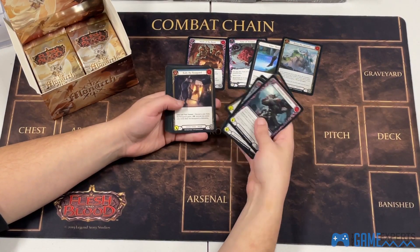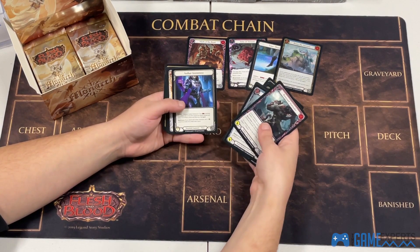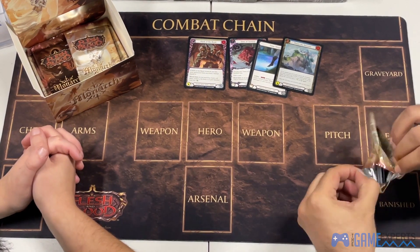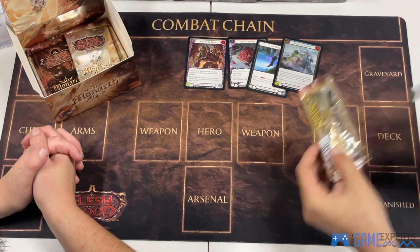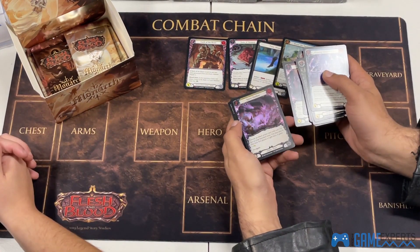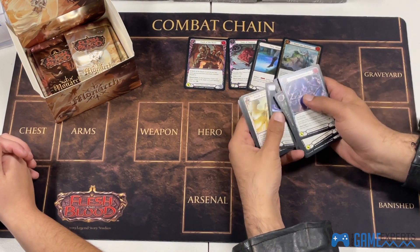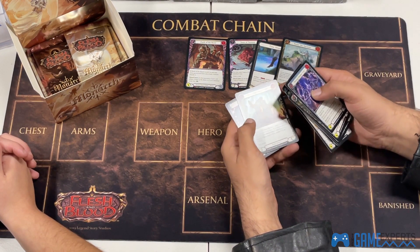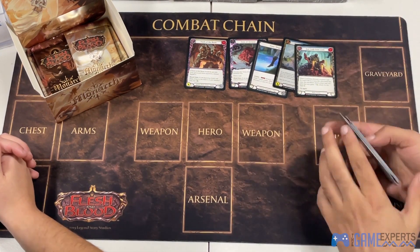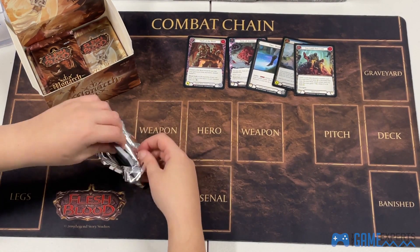He could probably make a few good decks out of this booster box, for sure — it's got the groundwork. Another foil Valiant — awesome. A few more packs to go guys, hopefully there's something amazing in one of them. If not, what do you reckon — a refund? Yeah sure, you're going to refund me? Four mythics and a cold foil. There's gotta be some more good stuff — the bottom of this should be stacked.